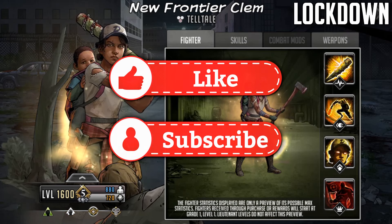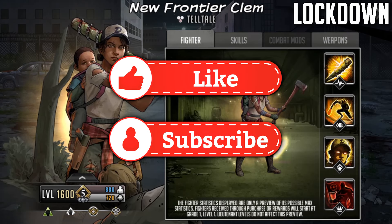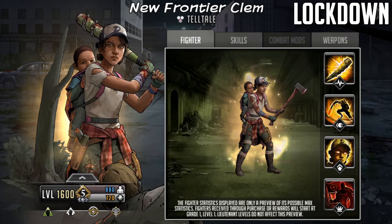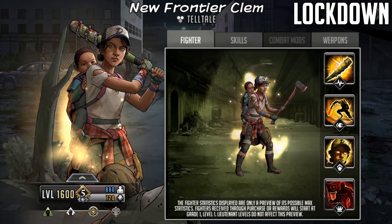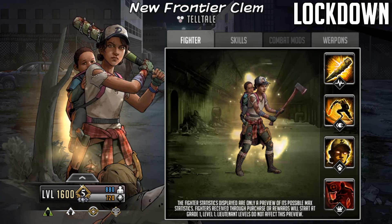Hello survivors and welcome to another Walking Dead Road to Survival video. In this video we are going to be taking a first look at gold mythic New Frontier Clem, who is going to be coming to RTS as an advanced token will character.